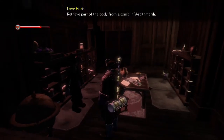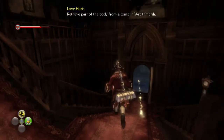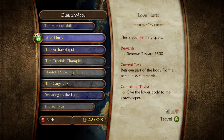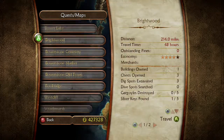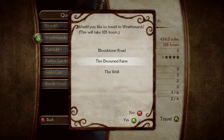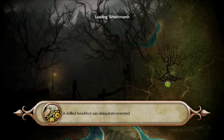Yikes. Okay. This is one of the weirdest fetch quests that I've ever been on. Let's do it. Body from a tomb in Wraithmarsh - I do not have that location. He said between Bloodstone and Wraithmarsh, so Bloodstone Road would probably be the place to check out, right? Logically?